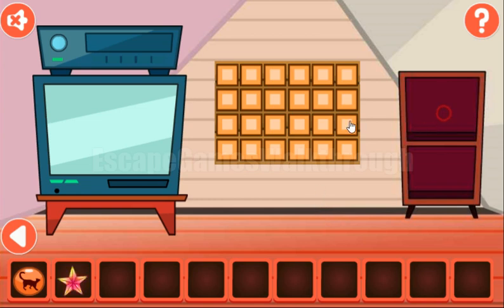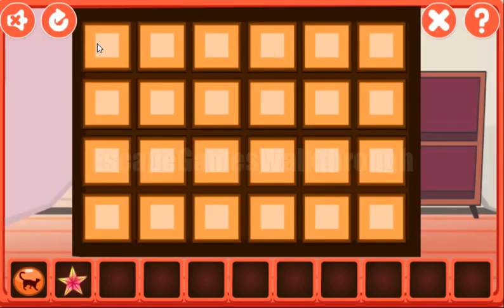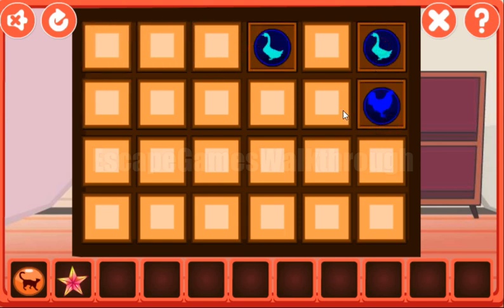We've got the Death Star. Now let's play this memory game. We need to find pairs for these colored birds. The first pair is found.